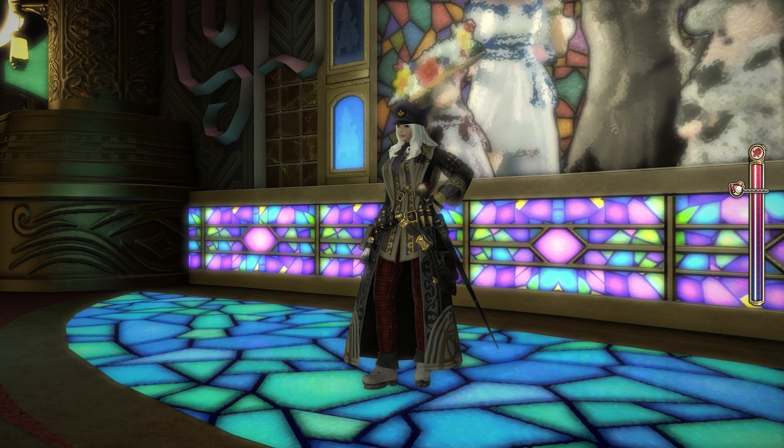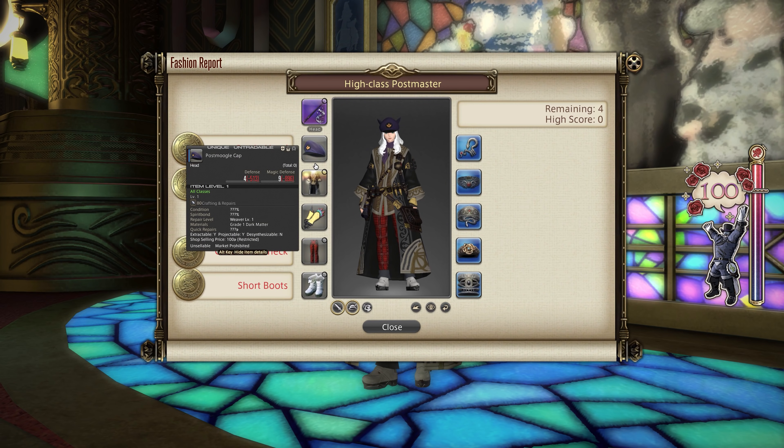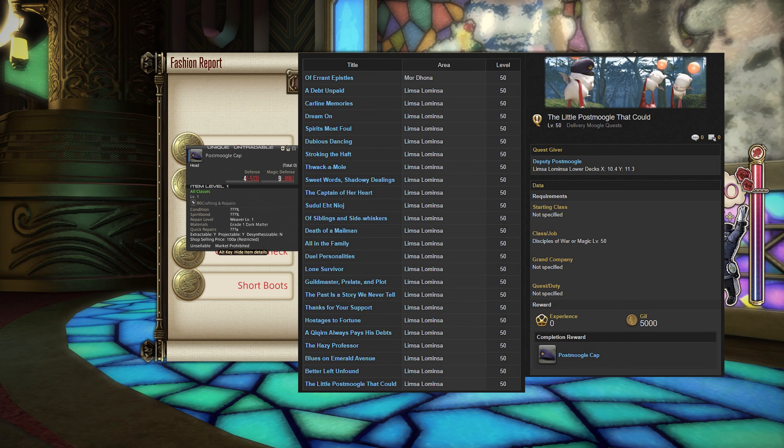For the 100 score, first we have the Post Moogle Cap. This is actually from a questline that starts in Limsa Lominsa Lower Decks — it's quite a long one called something like The Little Post Moogle That Could. It's a very low level quest, easily obtainable by everybody. If you simply do that side quest, information on screen will point you in the right direction.